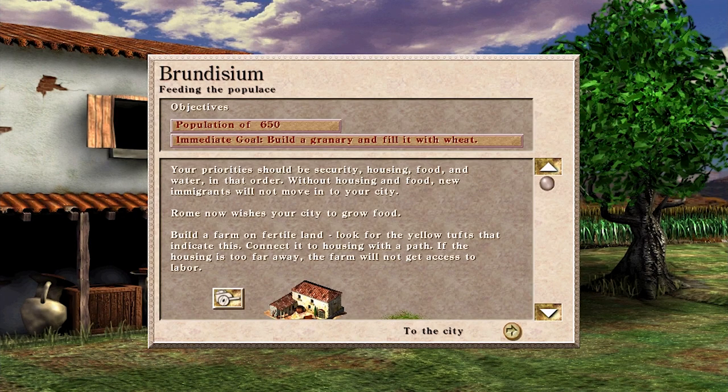Your priorities should be security, housing, food and water in that order. Without housing and food, new immigrants will not move into your city. Rome now wishes your city to grow food. Build a farm on fertile land — look for the yellow tufts that indicate this. Connect it to housing with a path. If the housing is too far away, the farm will not get access to labour.